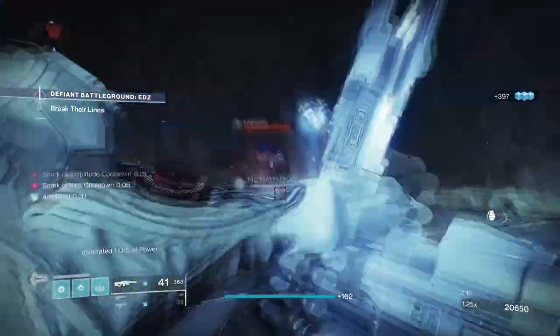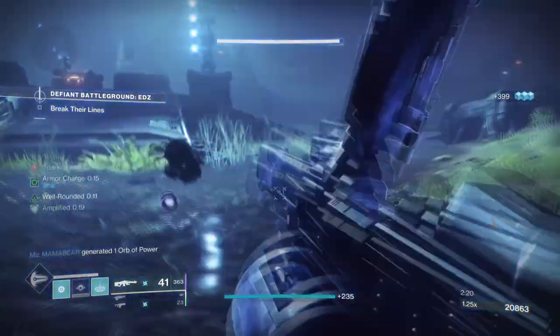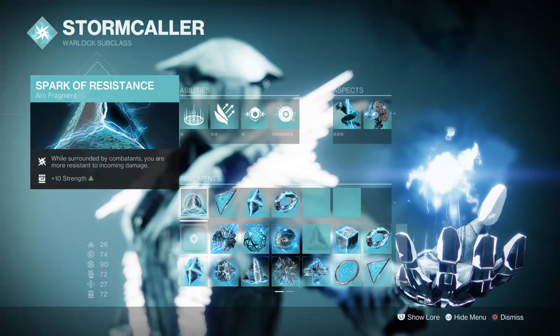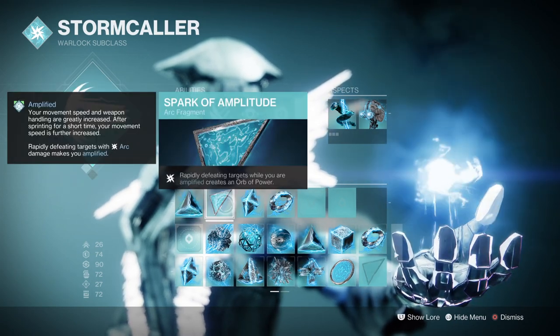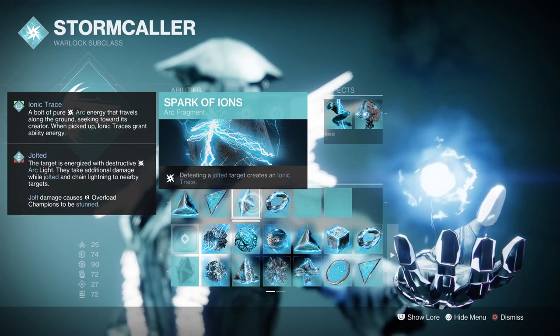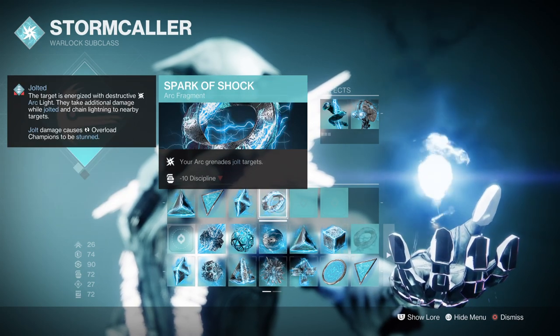On top of that, our exotic Chromatic Fire can also blind enemies if defeated via precision hits, so there's that as well. For the Fragments: Spark of Resistance — while surrounded, you are more resistant to incoming attacks by 40%; Spark of Amplitude — rapidly defeating targets while Amplified creates Orbs of Power; Spark of Ions — defeating jolted targets creates Ionic Traces; and Spark of Shock — your Arc grenades jolt targets.